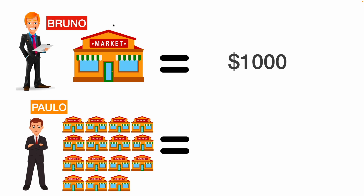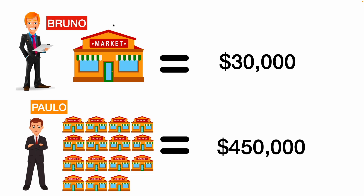Bruno with one restaurant receives $1,000 per day; Paulo with 15 restaurants receives $15,000 per day. In one month, Bruno with one restaurant receives $30,000 and Paulo with 15 restaurants receives $450,000 per month — same time frame, but with a huge difference in income. They optimize their time. If you want to maximize your business in AIM Global, being like Paulo with several trees and restaurants will help you a lot.